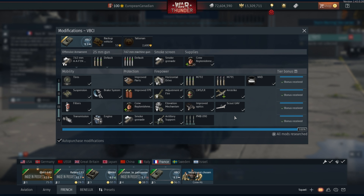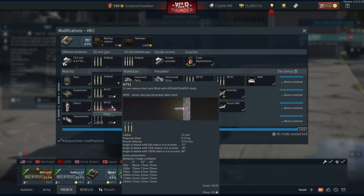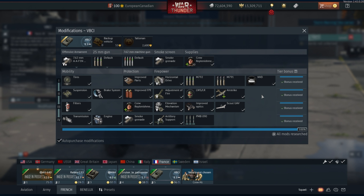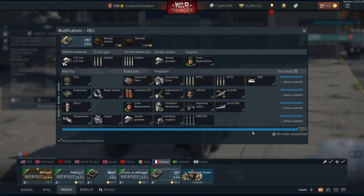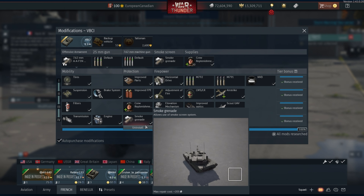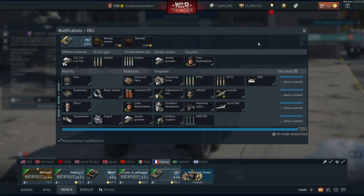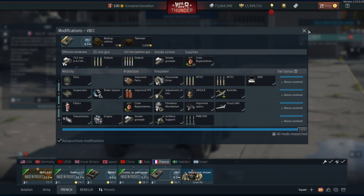It does unfortunately have a bit of a problem with penetration until you get to that round. The default only has one APFSDS which pens 80mm, and then you have the M791 rounds which you unlock at rank 1, but they're still not really good enough to justify the vehicle's BR. But once you get the PMB090 APFSDS, you'll understand why it's there. It also has the LWSLR, which is really good especially against CAS elements at this BR, smoke grenades for repositioning, and good engine power. The thermals are quite good for it too.